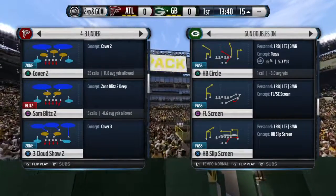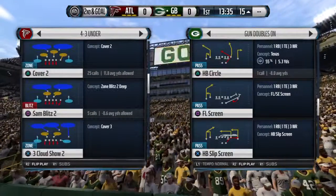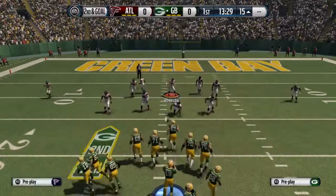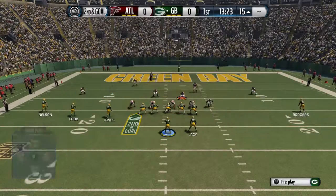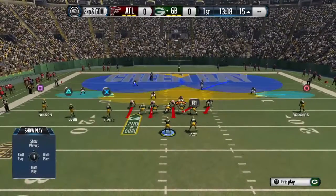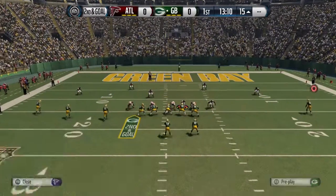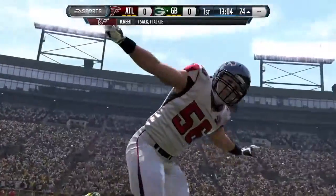So what we're going to do is go 4-3 under Sam blitz 2. We'll actually switch it up and go into a different set — Packers dig, Sam blitz 2, same setup guys. We want to base align, edge rush our defensive line, re-blitz our left of screen linebacker, and then bluff blitz this player on the right. Make sure he's bent in ready to rush, hold our left trigger.